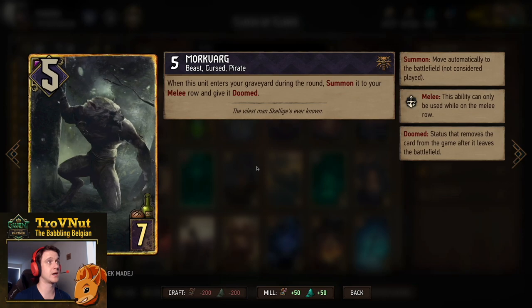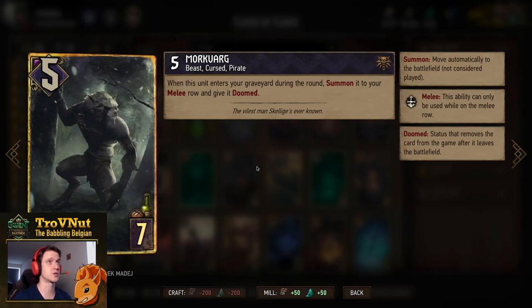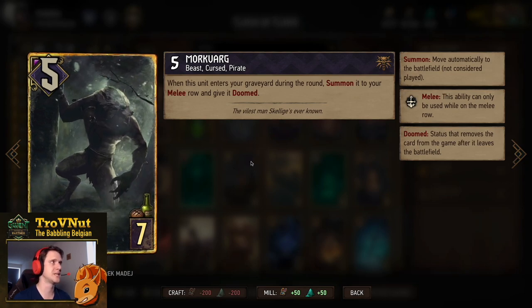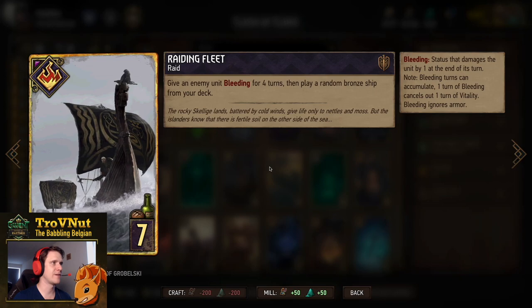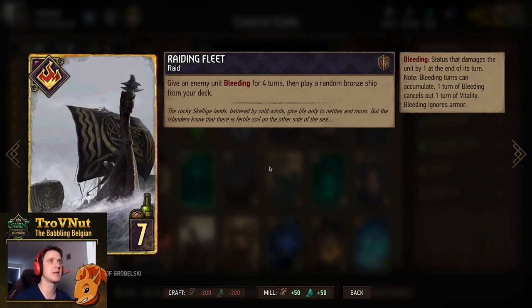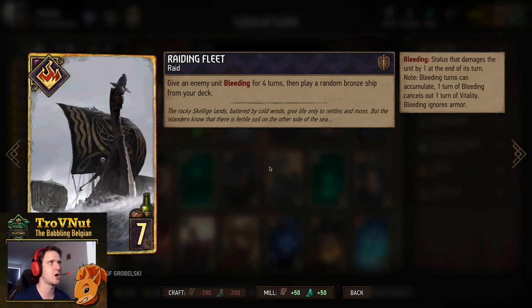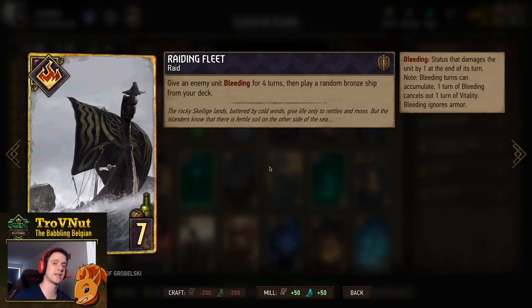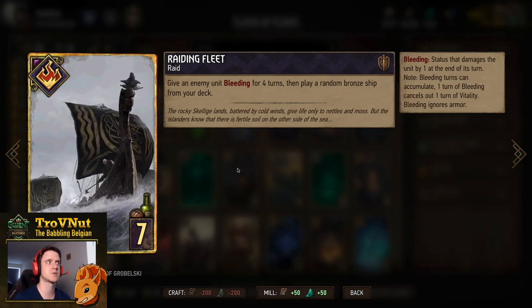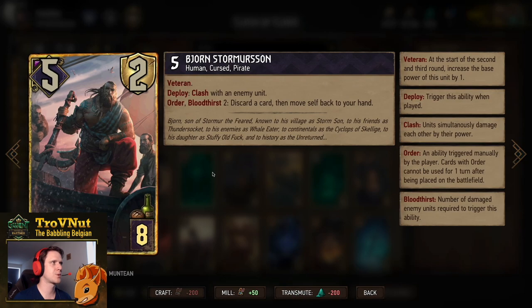Next is Morgvark — another part of the discard package. Whenever this card enters the graveyard during your turn, you summon it to the melee row and give it Doomed, basically resurrecting the five-point Beast back to the row. Then Raiding Fleet, a tutor card where you give an enemy unit Bleeding for four turns and play a random bronze Ship from your deck — either the Light Longship or the Uncreate Longship, as there are no other bronze Ships in the deck.